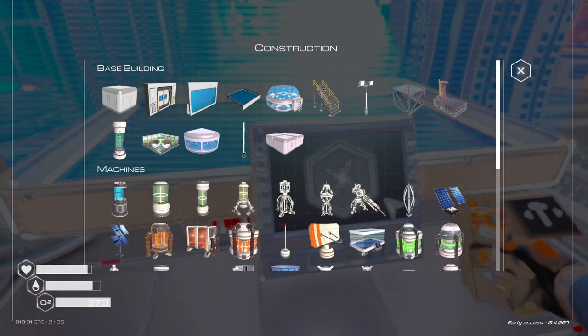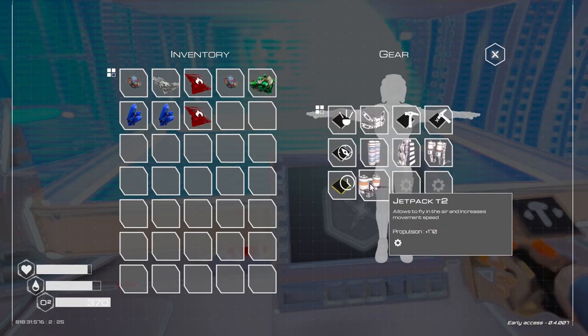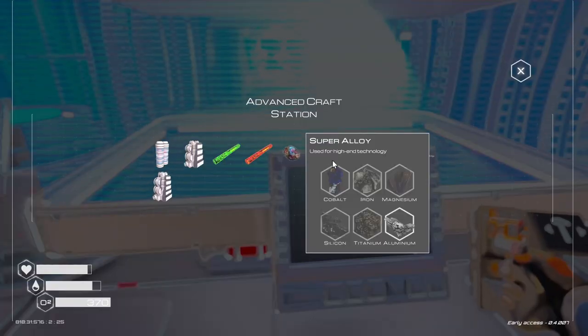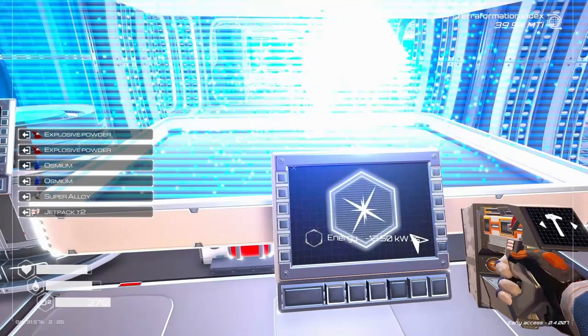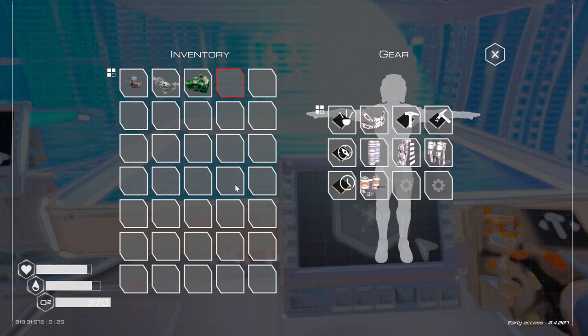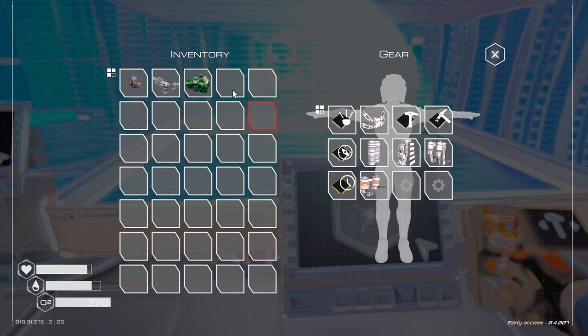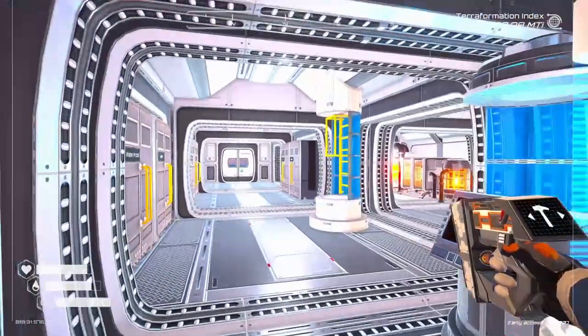We're going to get that tier 3 backpack. We've got to take the tier 2 off, we've got all the stuff we need, and now we've got the tier 3. I'm curious to see 190 speed on that one — that'd be really good.